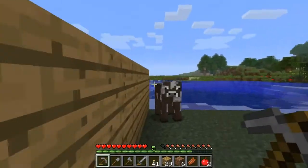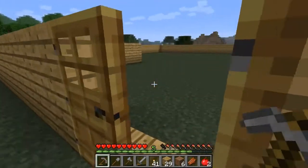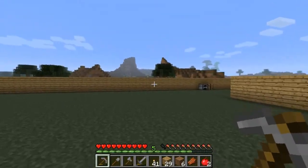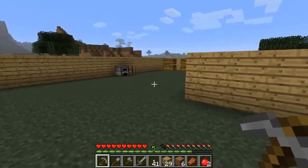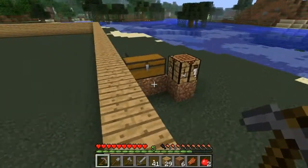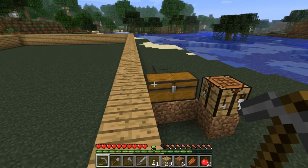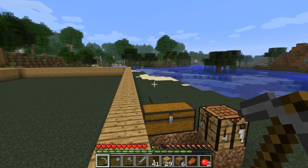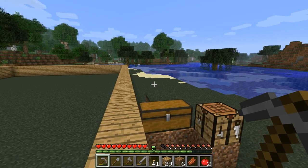There are some tall trees over there. I need to be really, really careful about fire if I'm building a wood house. I don't think I'm going to increase the walls at the moment, because I'm probably going to reconsider building it out of wood — at least the outside. For sure. Because the last thing I want is a lightning strike hitting my house and burning it to the ground.